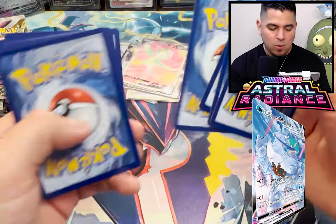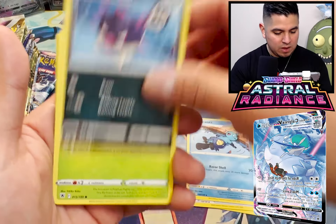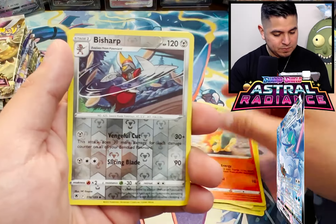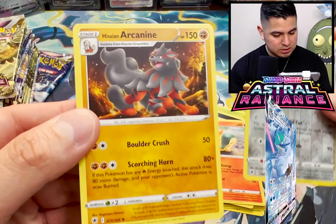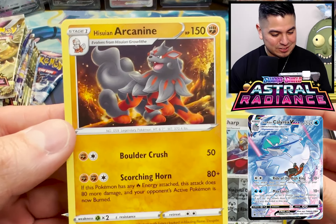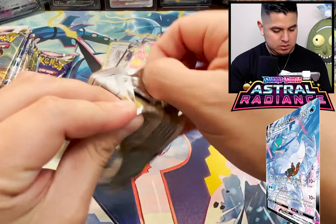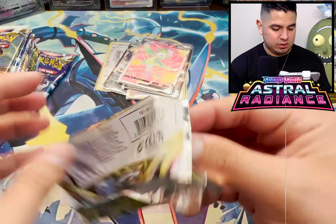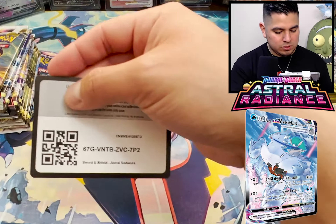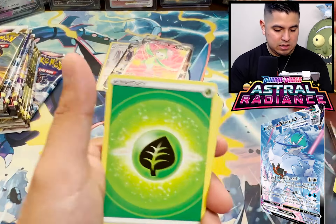Upside down code - I don't know why the codes are upside down, man. Cricketune, Duwat is vibing, Qwilfish, Petalil, Nickit, Hippopotas, Cyndaquil, Bisharp. And the next card - they did this card dirty. There should have been a full art of this card. Arcanine needed something there. Arcanine should have had a full art.